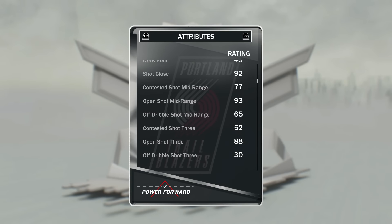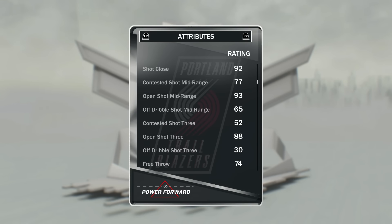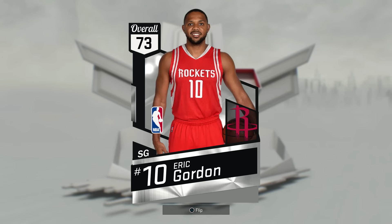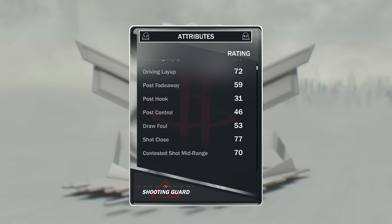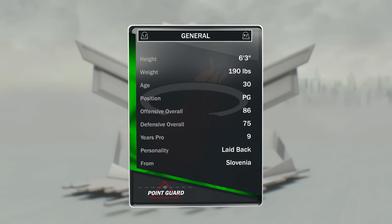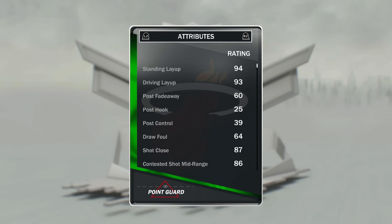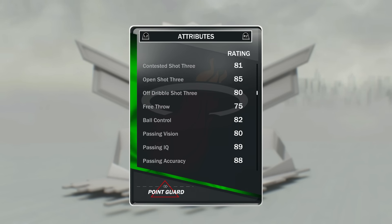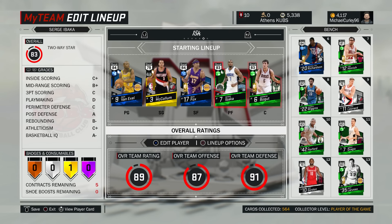Then the last three: Myers Leonard is seven foot one and has an open shot three of 88 and open shot mid-range of 93, so he can hit jump shots. Eric Gordon — these guys are to keep the price of the squad down. I really like his release, open shot three of 86. Then Goran Dragic, who I picked up for 850 coins — I don't think this card's that much better than the silver, which is a little bit weird, but 85 open shot three so it's pretty much a little bit better.